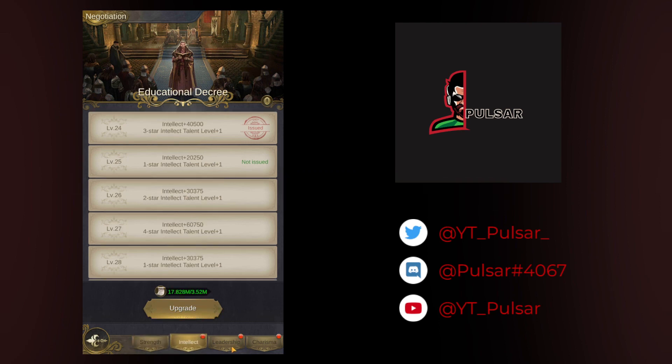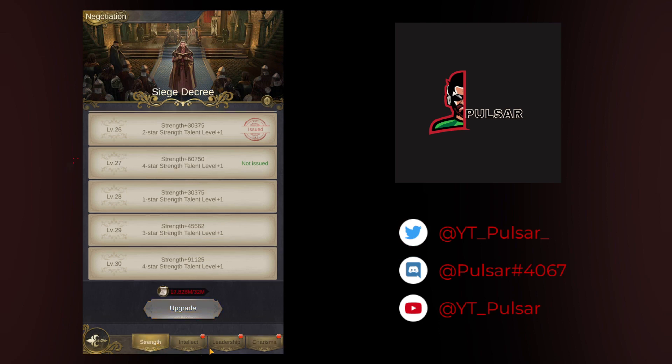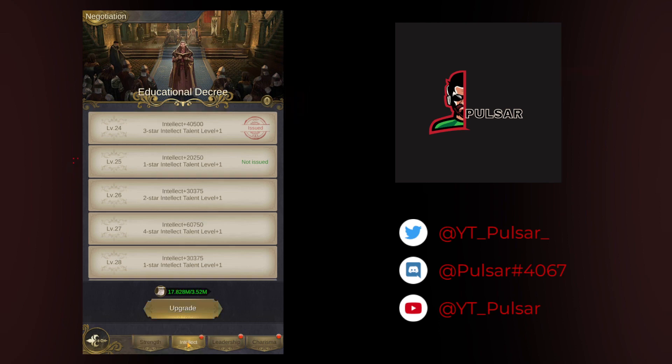You can spend decree points on Strength, Intellect, Leadership, or Charisma. My recommendation is to go in roughly that order. Strength should be upgraded as much as possible; Intellect is a very close second because it's also very important; Leadership is about third; and Charisma is right there with it — though these last two can interchange depending on your overall stats.